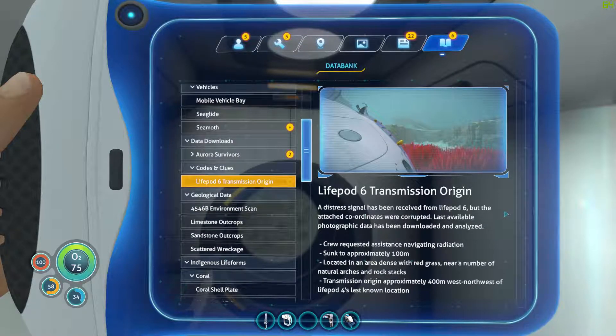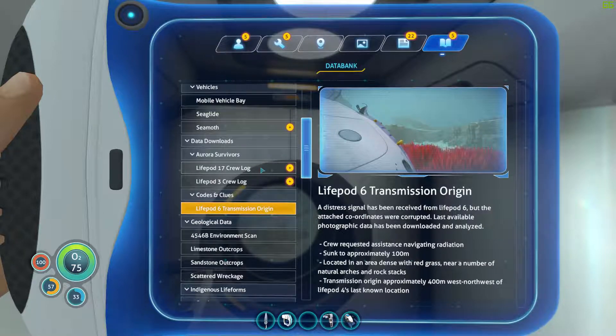Life Pod 6 transmission: A distress signal has been received from Life Pod 6 but the attached coordinates were corrupted. Last available photographic data has been downloaded and analyzed - it's in the blood kelp biome. Crew requested assistance in navigating radiation, which means they're probably in a radiated area, sunk to approximately 100 meters. Located in the area with red grass near a number of natural arches and rock stacks. We can use this to help find Life Pod 6 - it's all sort of flavor text but I'd consider it roughly part of the story.